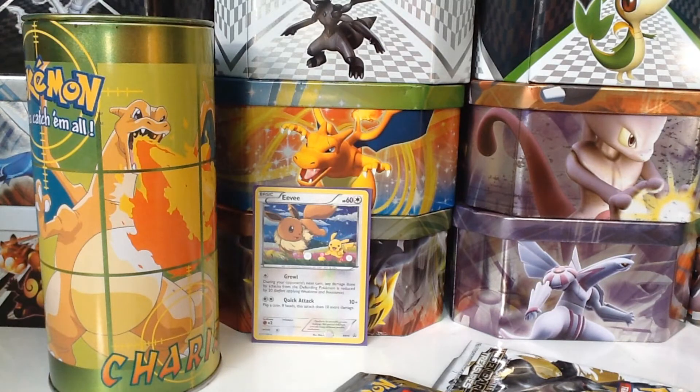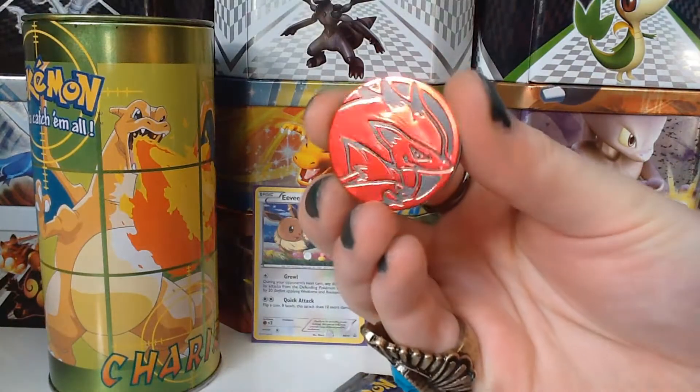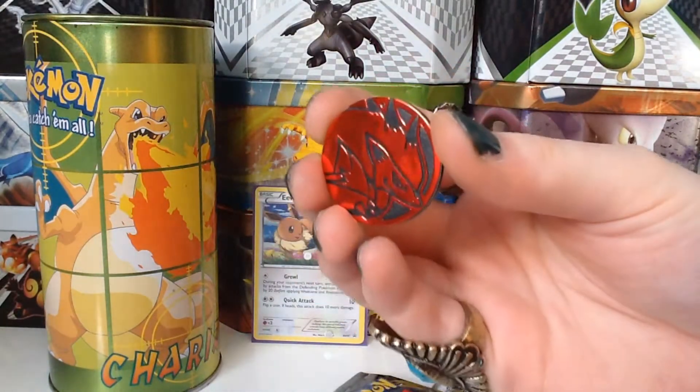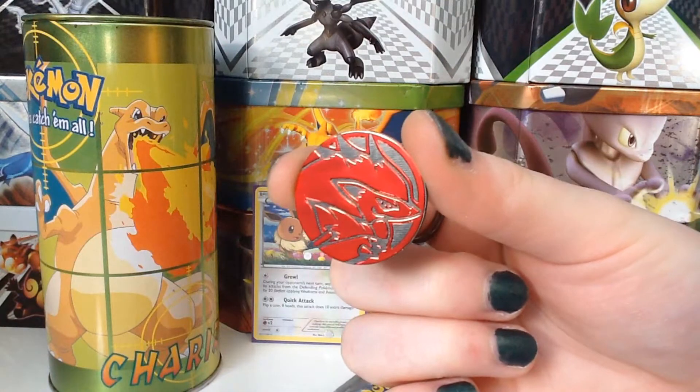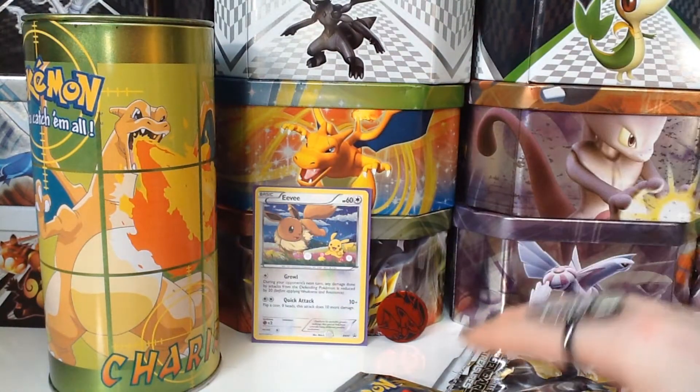Go away, Nico. I don't want you in the video. Sorry — there's a small kitten wanting in this shot. Anyway, there's this Zoroark coin here, which comes with both of them. I think it comes with all of them because I couldn't find one that didn't have a Zoroark coin.